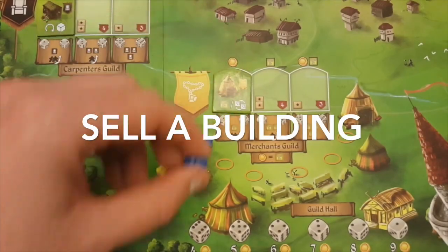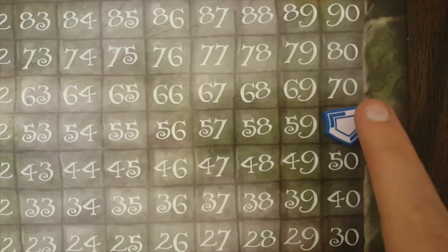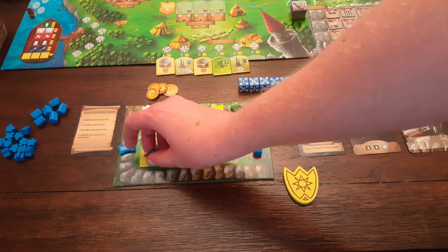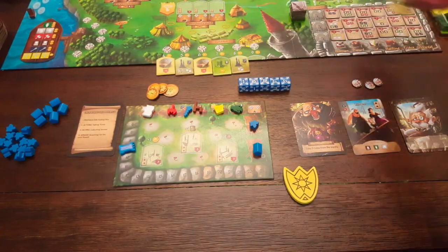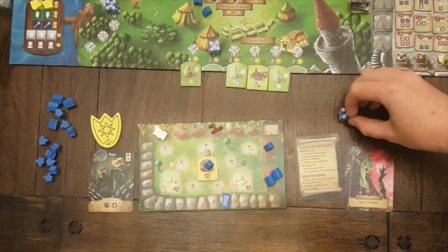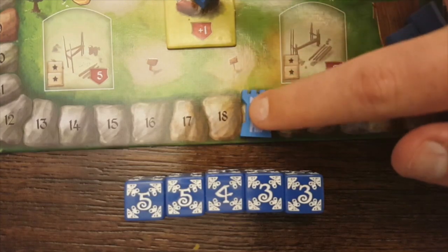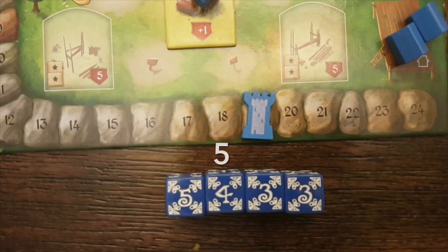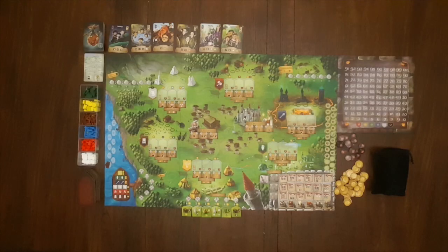On your turn you may choose to sell a building for 3 coins. To do so, lower your score by the number shown on the space under the building, return your meeple to your worker's lot on your player board, and if selling a community building, discard that building. Players may continue taking turns until they have used up all of their dice, or until laying one more die would increase the collective value of all their dice used that round higher than their reputation.